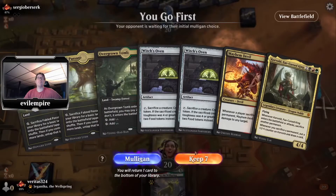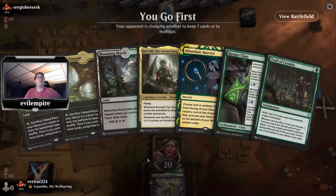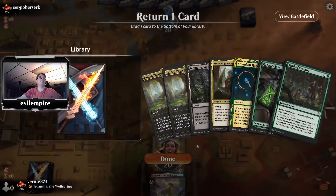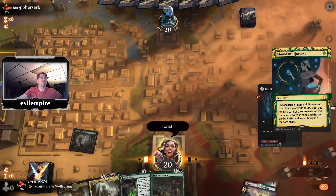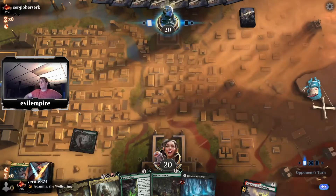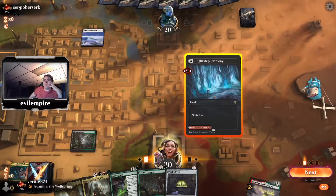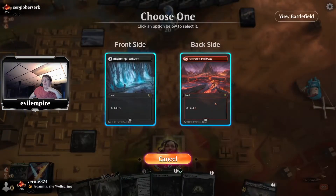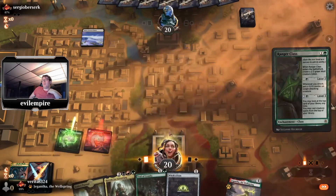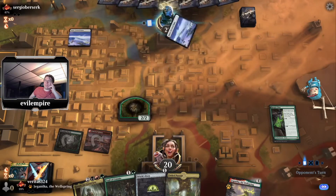We've got sound back for this one — that's awesome. Put that hand back and get a new one, yeah this is better. Put back Passage, turn one Harvest for a land. Opponent has Snow-Covered Plains — maybe the 9 Lives Solemnity combo deck. I think we want to get Ranger Class down if we're going to be playing a control opponent. Class or Trail are both good picks, but Class is going to pressure them more directly.